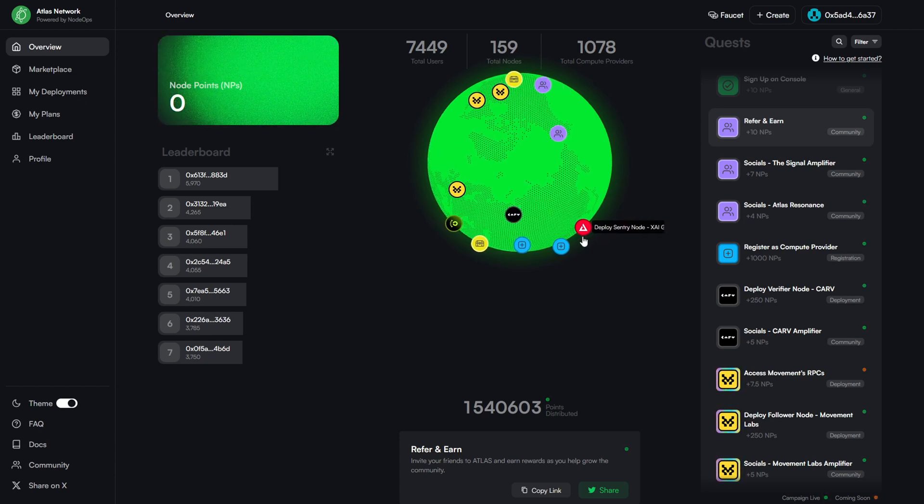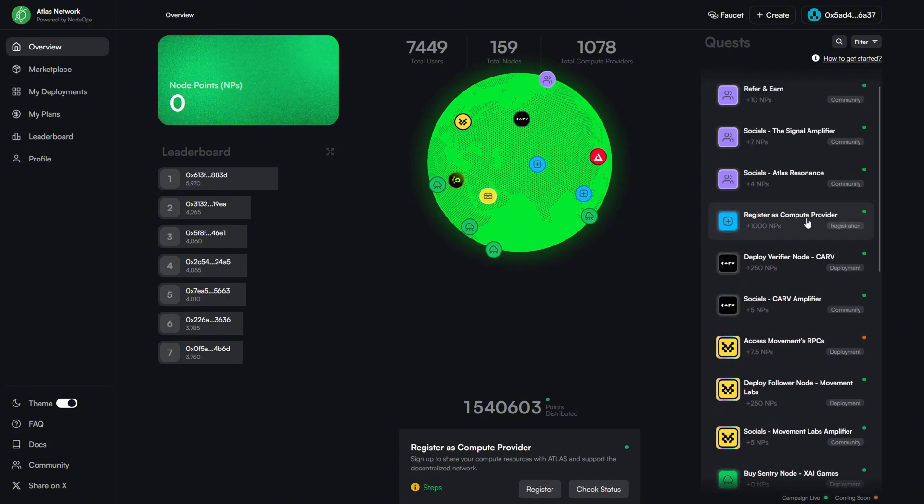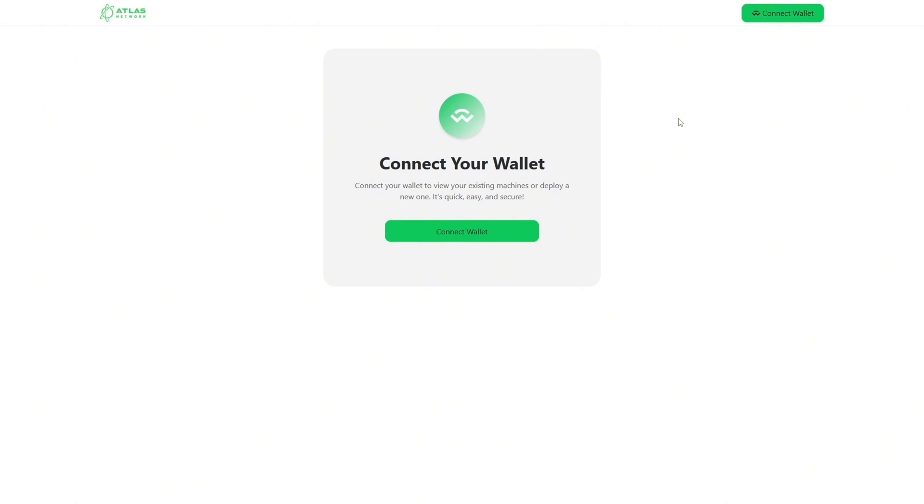To be able to add a compute on ATLAS, you need to be a compute provider. This is also a quest that you can do to get 1,000 NPCs. To do so, come to the right section here, or you can also scroll through and look for Register as Compute Provider. To register as a compute provider, the first thing that you're going to do is come to the ATLAS provider dashboard.